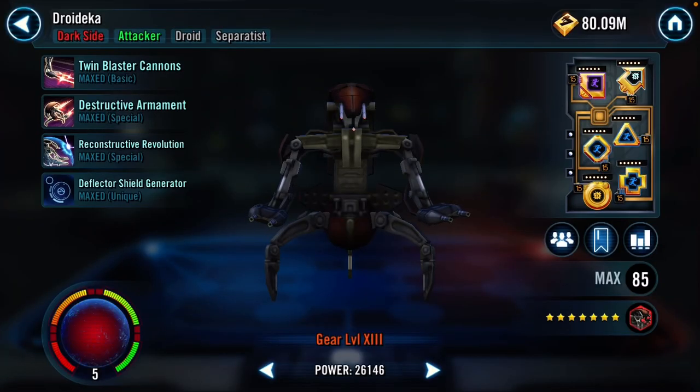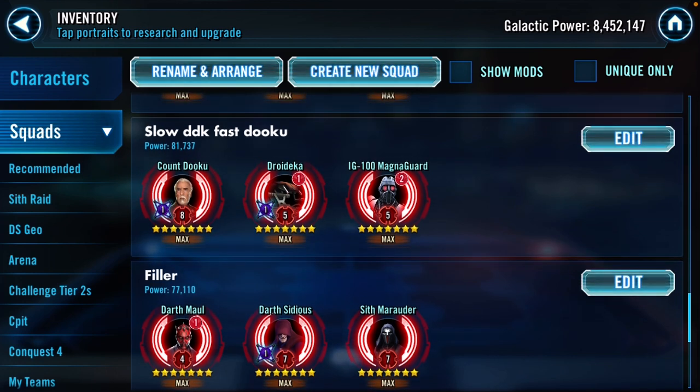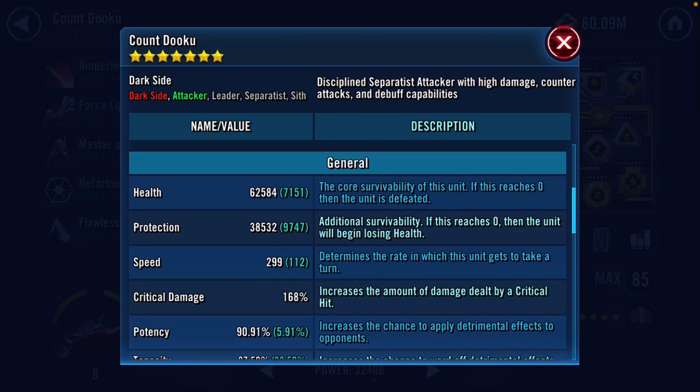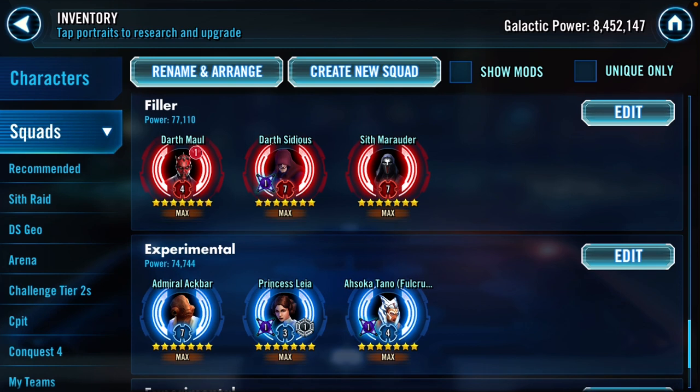The Dooku team is definitely a filler team. I've got my Droideka very fast at plus 162 speed because I pair them with my Multi in five versus five. In three versus three I'm going to switch the mods between Dooku and Droideka - so Dooku will have plus 162 speed instead of 112, making him very speedy. When you have a fast Dooku his first move stealths everybody except Mandalorian Guard who taunts. The purpose is to go Droideka slow so he hits harder, hopefully getting one good shot off to maybe kill somebody or take a couple banners away.